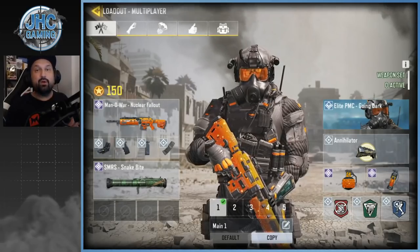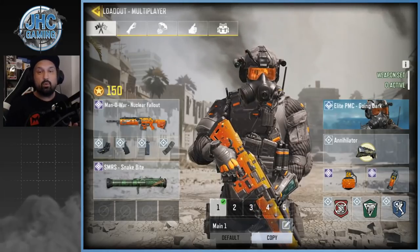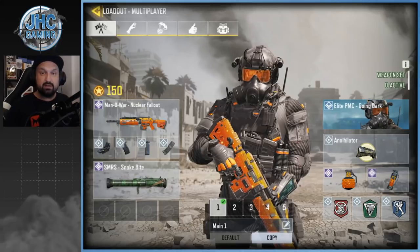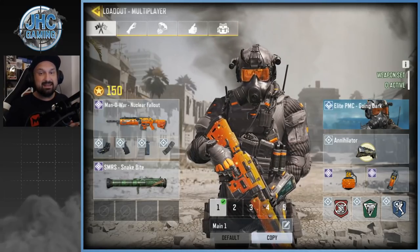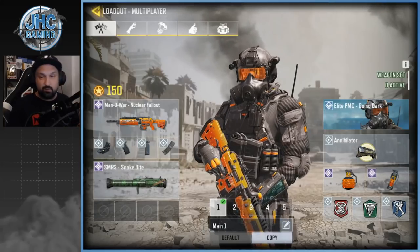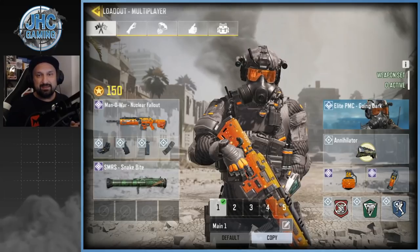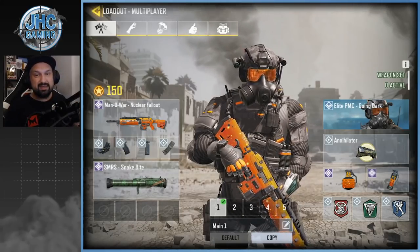What's up guys, Johnny here back with a brand new Call of Duty Mobile video. Today we check out the brand new Man of War skin — Nuclear Fallout. It's free through a grindable event and you guys still have a few days to collect the resources and get that free Man of War. It's actually beautiful guys, and with the Elite PMC it's the perfect fit.